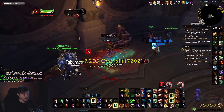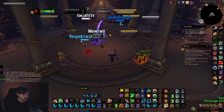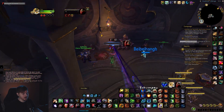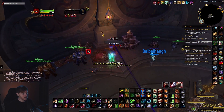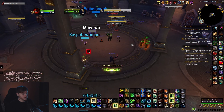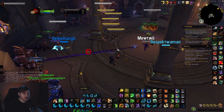I throw in Thrash every once in a while and try to pay attention to Blood Talons — it's really not that difficult to get it up in the opener. You go Rake, Frenzy, Thrash and you have it. Cloning is really, really good; you have to be good at fake casting.